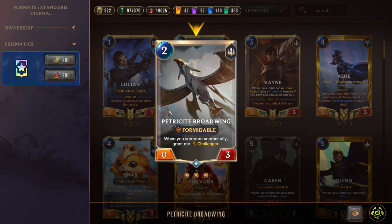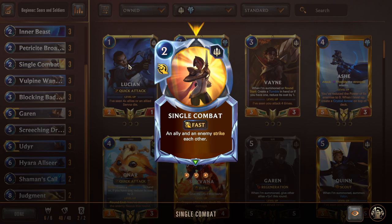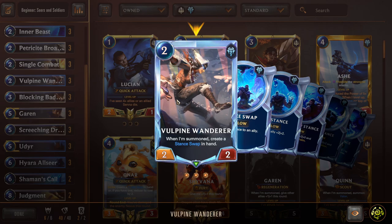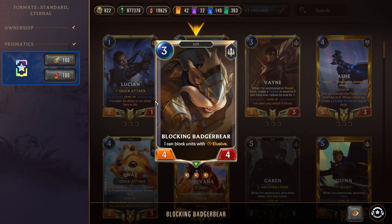Single Combat is a Demacia classic — two-mana fast speed spell where an ally and an enemy strike each other. Great with big units against annoying small ones like Teemo, and you gain benefits from Udyr and Garen striking. Vulpine Wander is a two-mana 2/2 that creates a Stance Swap in hand on summon. Blocking Badgerbear is a three-mana 4/4 that can permanently block elusive units — huge stats and great on offense and defense.